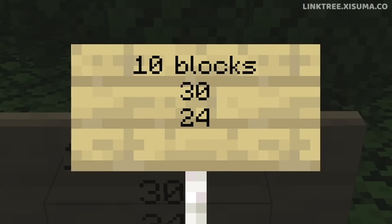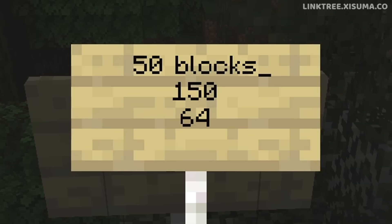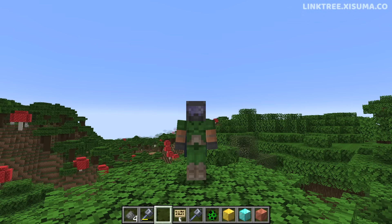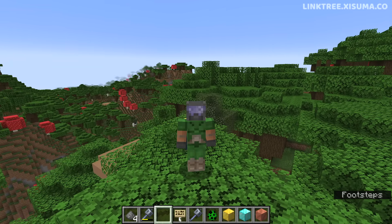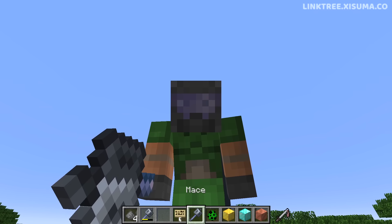Falling 10 blocks used to do 30 damage, now it's 24. Falling 20 blocks used to be 60, now it's 34. Falling 50 blocks used to do 150 points of damage, whereas now it's 64. These changes might make some say the mace has been nerfed, but I think it was a little overpowered and this rebalancing is pretty decent, although it's one thing to read the changelogs and another to play it in survival.